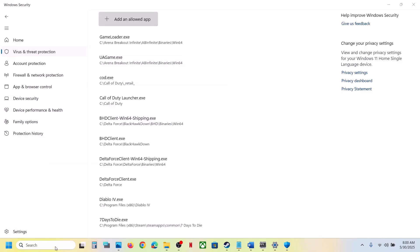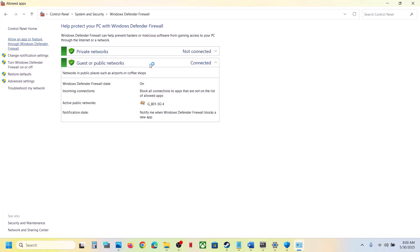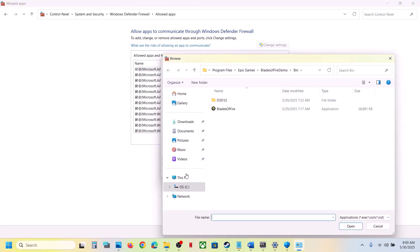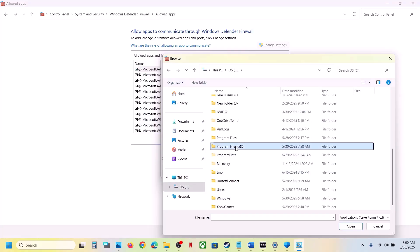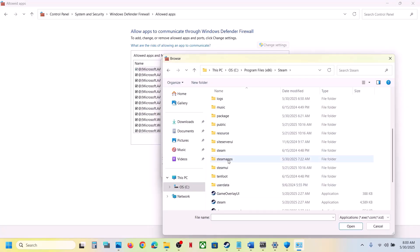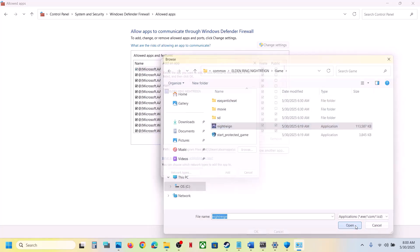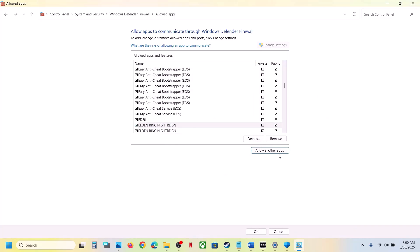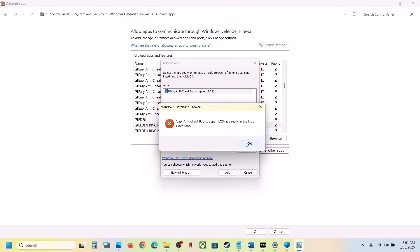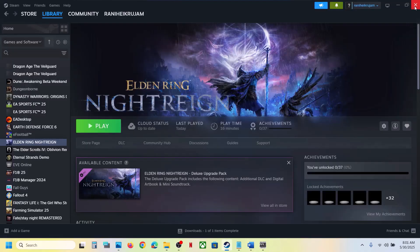Now type Control Panel in the Windows search box and click on System and Security, then Windows Defender Firewall. Click on Allow an App or Feature Through Windows Defender Firewall, click Change Settings, then Allow Another App. Click Browse, go to the game installation folder, open the game folder, select the game exe file, and click Open and then Add. Once the game is added, also add the other exe file the same way, then launch the game and check.